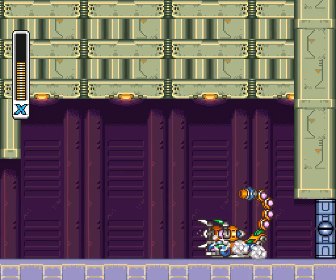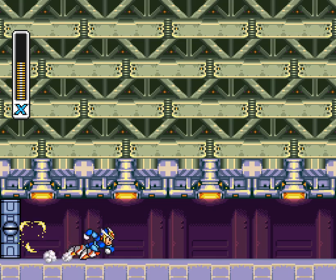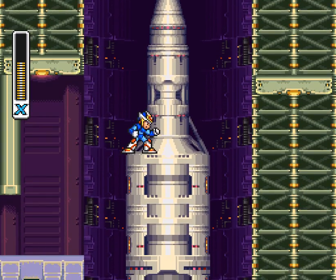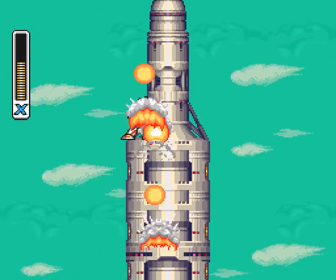You can also air dash after a dash jump, and sometimes dash jumping is just flat out a better idea. This is the Enigma of Witches, Mega Man X, and we're gonna be using these dash boots to get another extremely important thing.